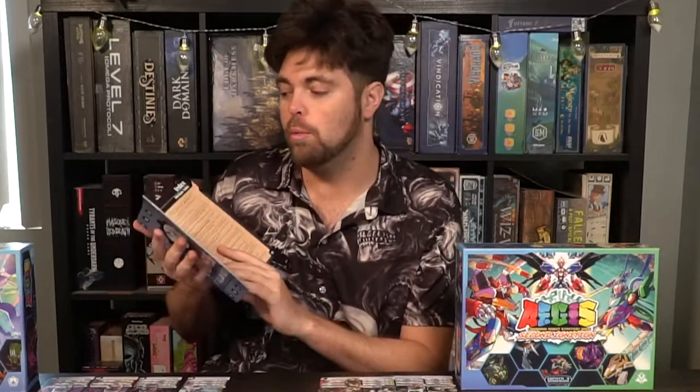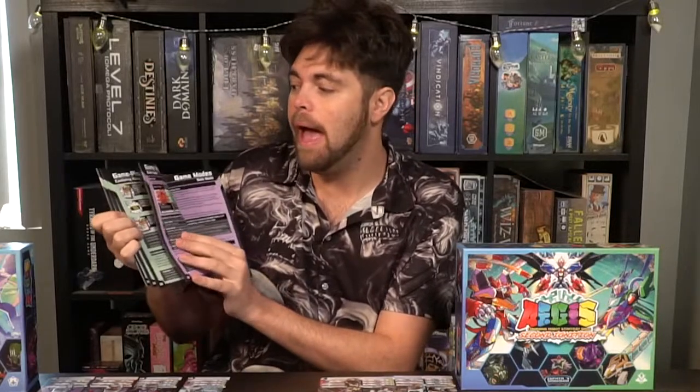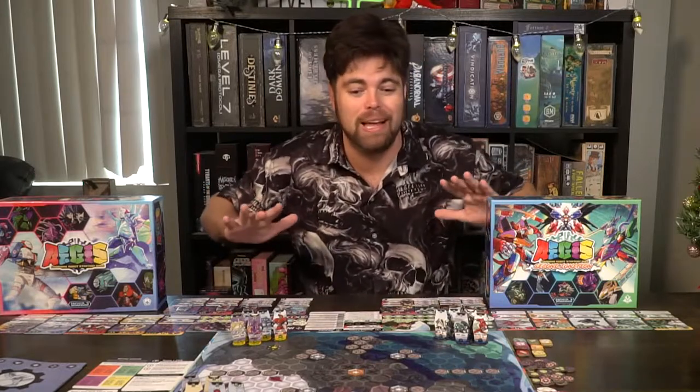There are multiple different types of game modes you can play, which are explained in the rule book. You can use draft mode if you want. There's also a solo mode, and you can also use the star point arena mode which adds unique little twists and turns to the board. As I said, this all combines with the original Aegis, but you do not need the original Aegis in order to play this game with everything that's included.